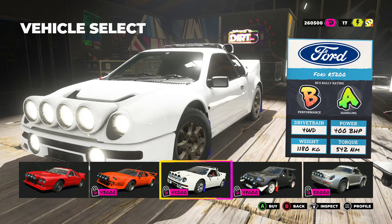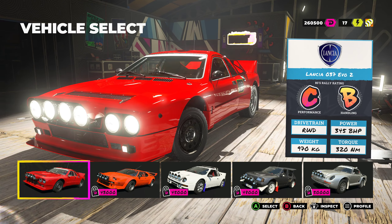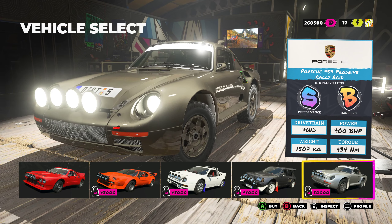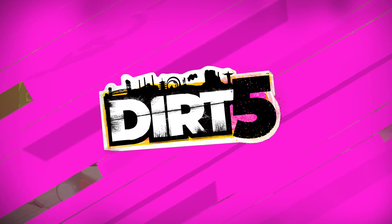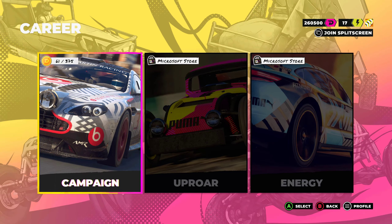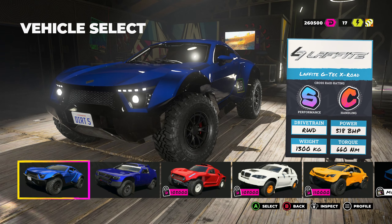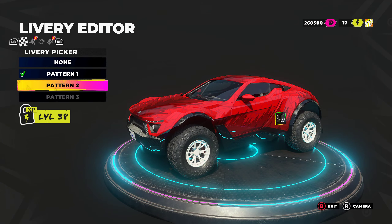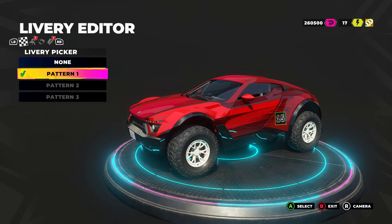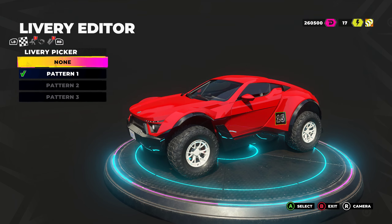The RS200 — I would usually buy that but looking at the performance, I might have to buy one of the other cars. Buying these cars, they're kind of expensive, but you get enough money after a few events — it's not too bad. In terms of actual customization, there's not a whole lot going on. You can do a bit of livery stuff, and you do have to buy the patterns.